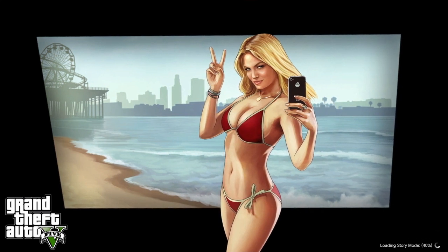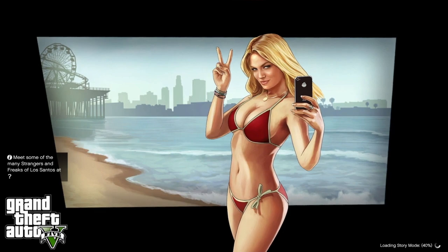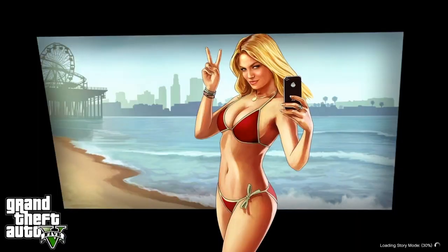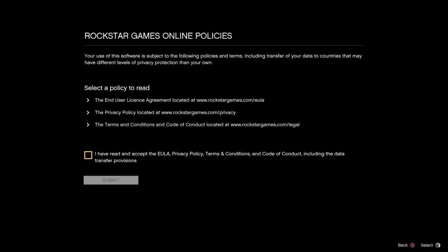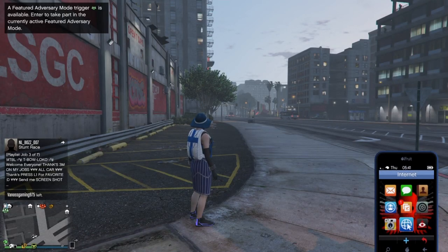When you close your GTA app, just reboot it. As soon as you see the lady with the peace sign start to disappear, hold L1 and R1 to recalibrate your screen. Once you do that, if you have to accept the guidelines policy go ahead and accept that, and it should load you back into GTA Online.